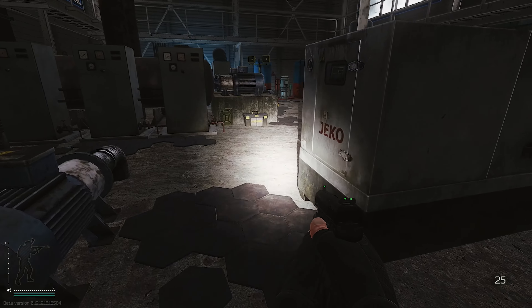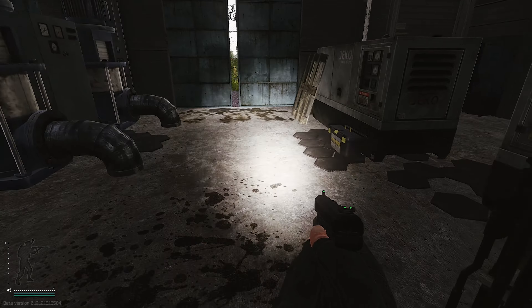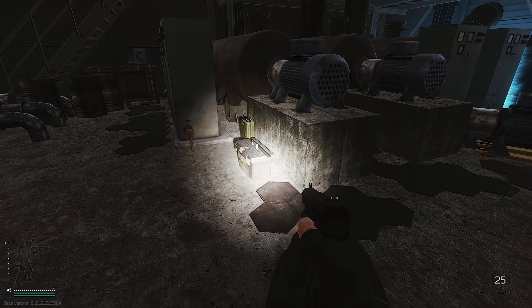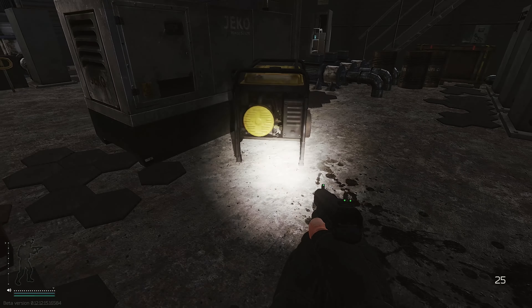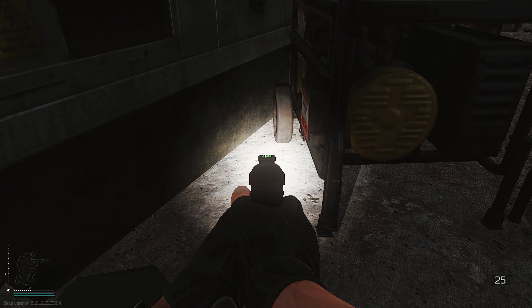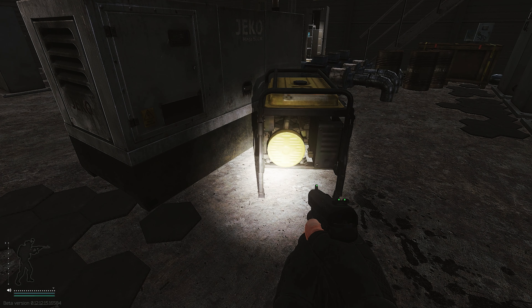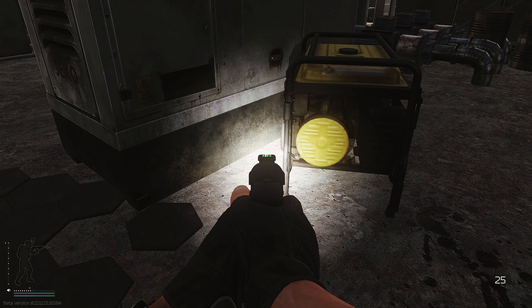Before we go into the computer room, we're going to hit a couple of toolboxes — one, two, and then three. Also, behind this generator, a fuel conditioner can spawn right here. I haven't seen it in a while, I'm not going to lie, but it can spawn right here.